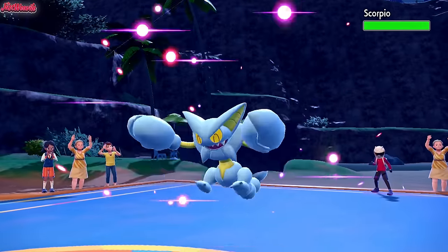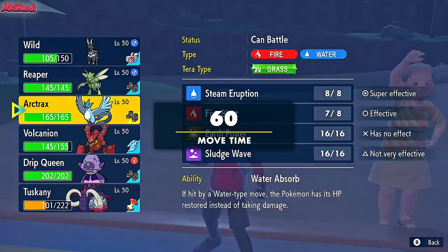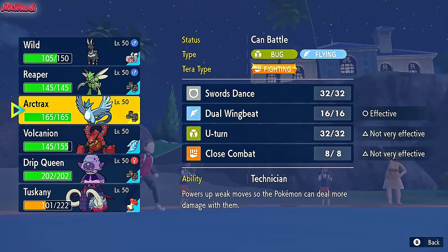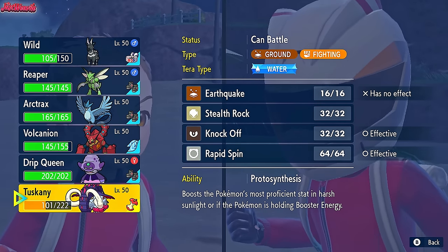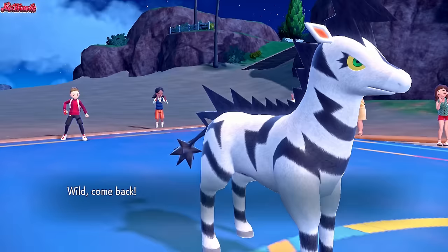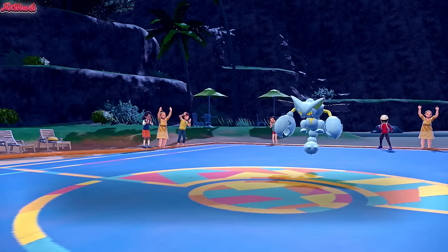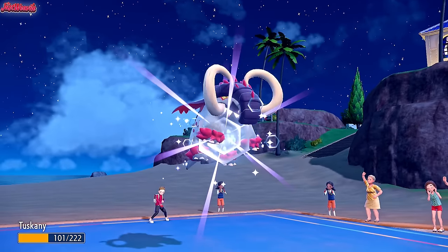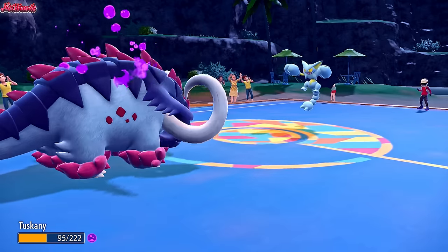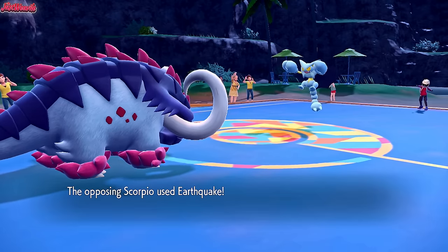Gliscor comes in - that's a great switch. We definitely switch ourselves. I'm going to go straight into Great Tusk to Rapid Spin those Stealth Rocks away. We withdraw Zebstrika and go into Great Tusk. We do get Stealth Rocked and Poisoned. If they go for Toxic, at least we're immune to that and they've wasted a turn. They go for Earthquake - that does a little bit of damage to us, nothing too drastic.